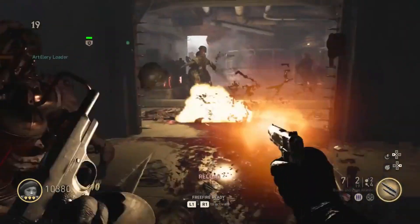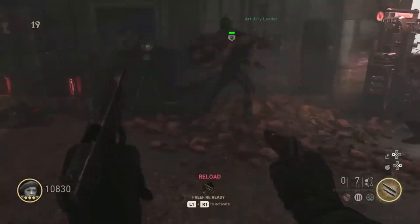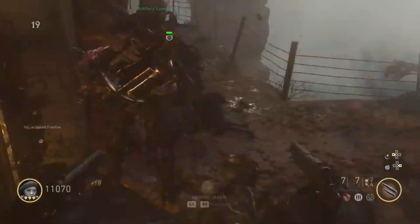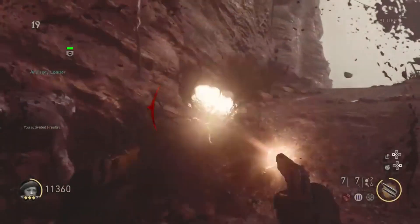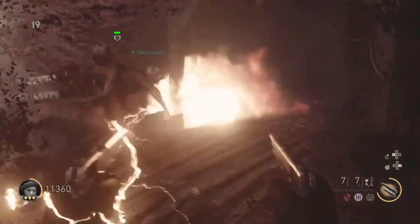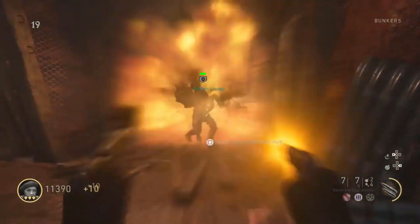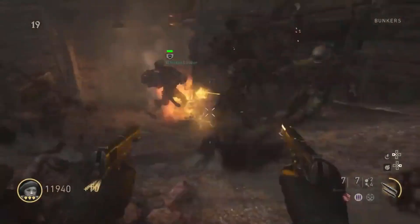What's up everybody, it's ACOmega, and today I have for you a guide for the brand new secret character in World War 2 Zombies. This time we finally have a Slayer character, and to unlock him you need to complete three challenges. Don't worry, they are all not too difficult if you know what you have to do. Let's get started.